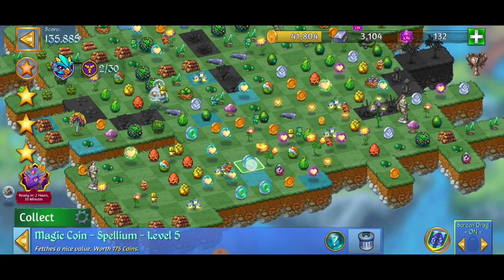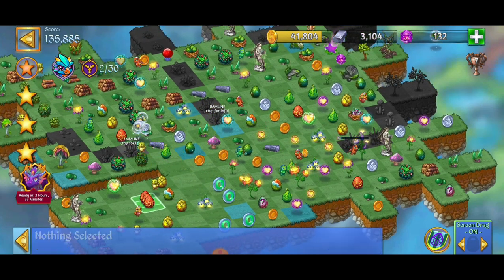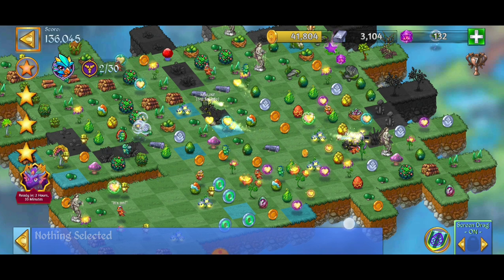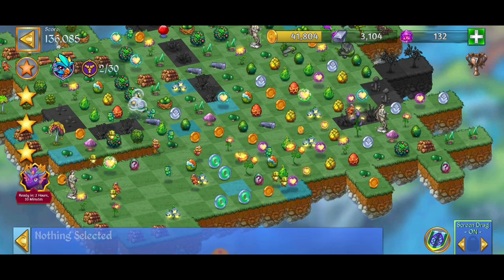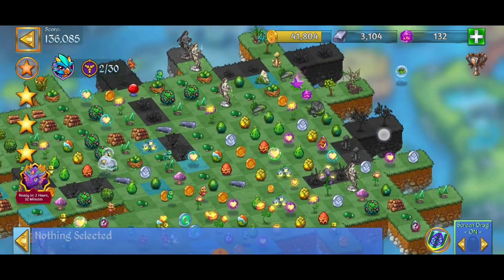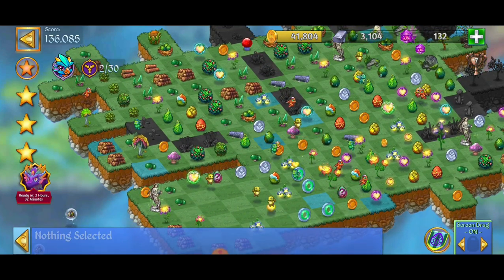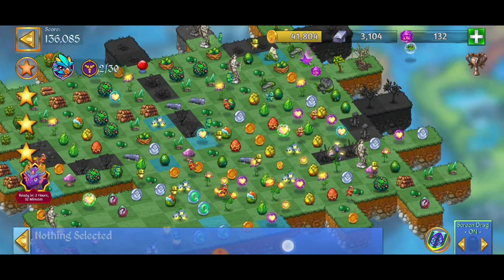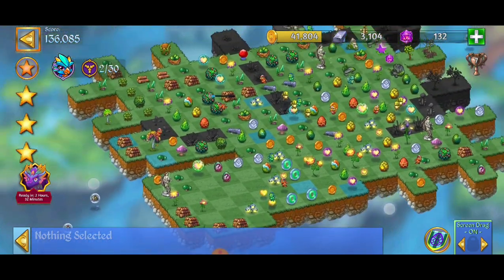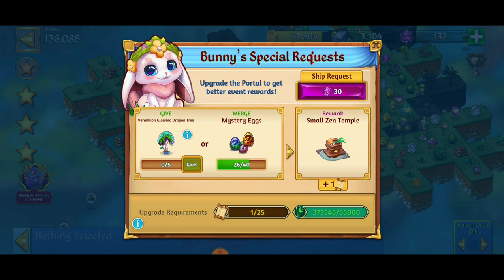We're going to go ahead and merge those gold coins together. We've got that Spellium there and the orbs. I'm just going to merge these eggs to make some space, and then back to that mystery nest. There's gotta be another merge — are there any hidden mystery eggs that I may have missed? We've got another one here — mystery egg there. I'm going to take the time to clean up these coins. Just to show everybody real quick how many merges we got — we crushed it. Now we're at 26 merges, so we got 15 merges just by crushing it here in this level.